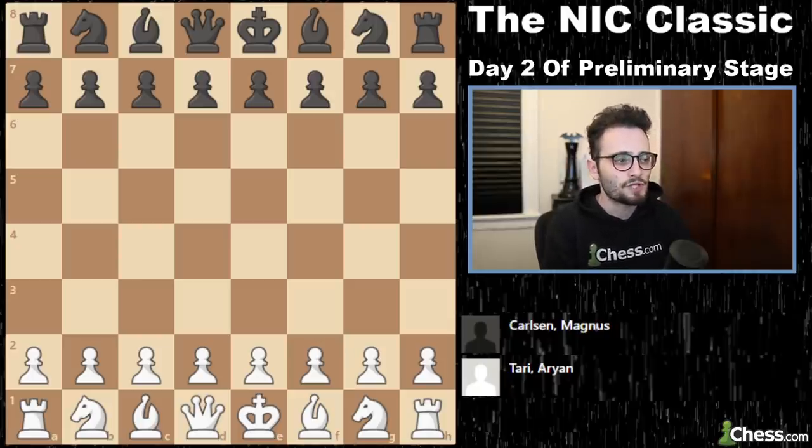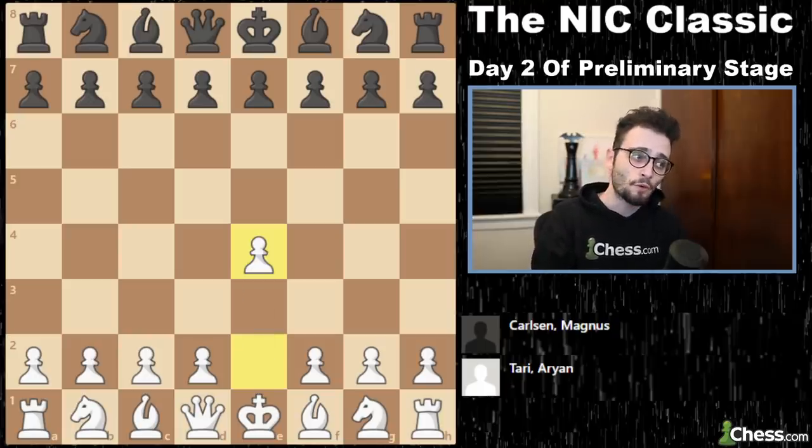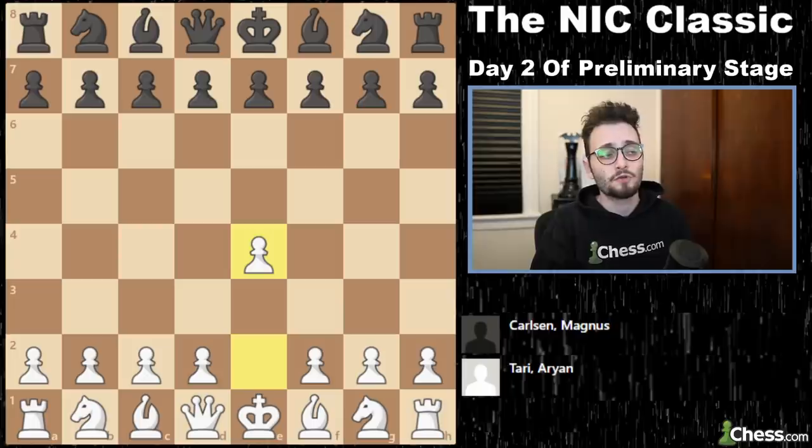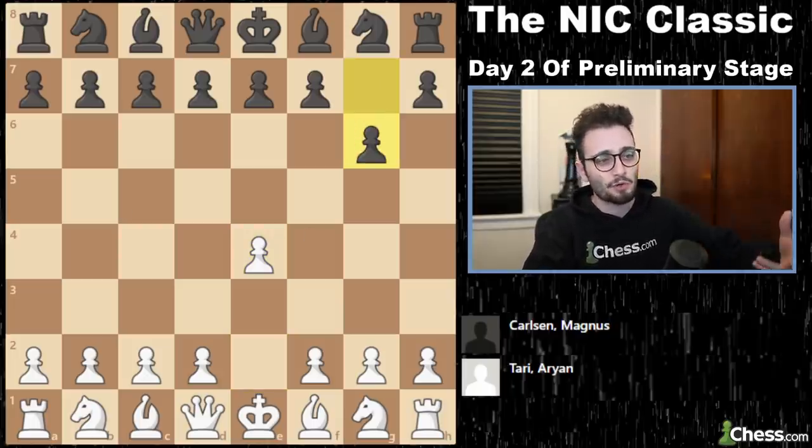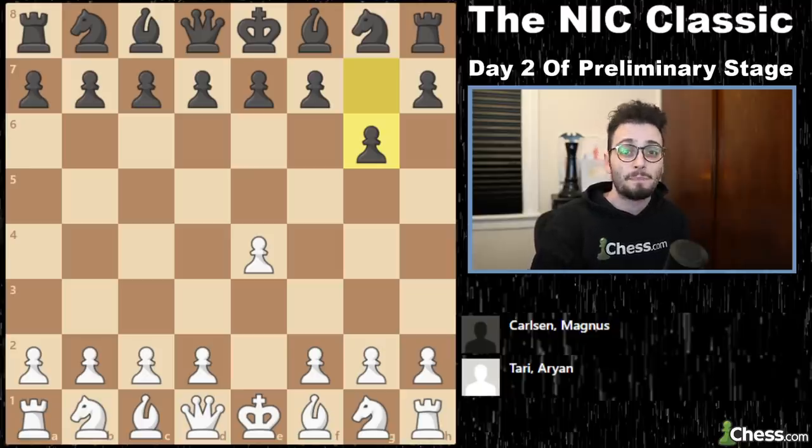We have the Norwegian matchup between Ari Tari and none other than Magnus Carlsen. So we have e4, and Magnus goes for g6. He's playing, you know, the number two player of the country — kind of the protégé — so he's got to mix it up a little bit. He plays the Modern Defense.